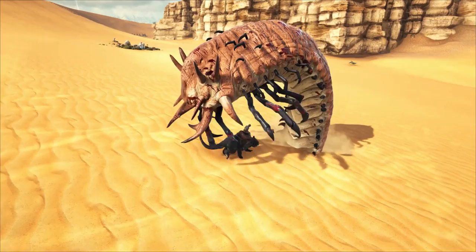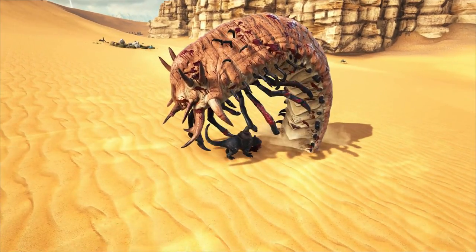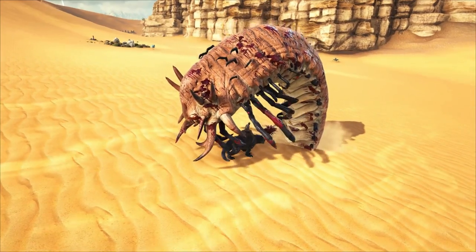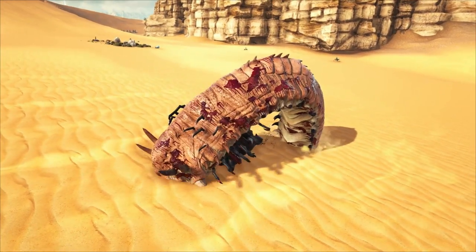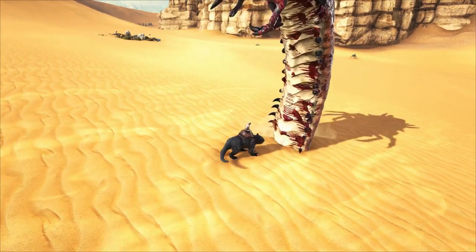The other option and easiest to gather will be in the dunes of the Scorched Earth map. If you're trying to tame a level 150 mantis on a vanilla tame rate server, you'll need at least 15 death worm horns.